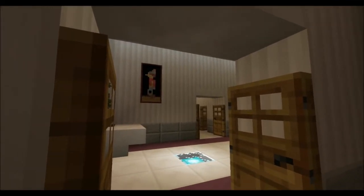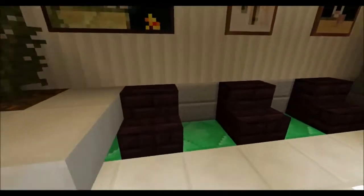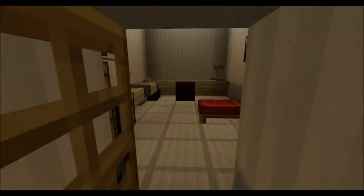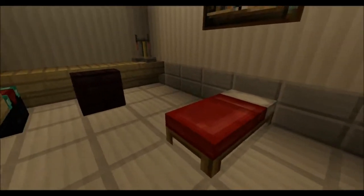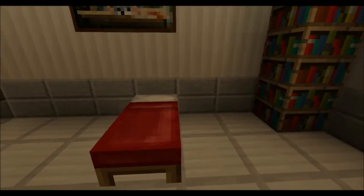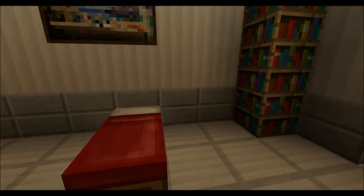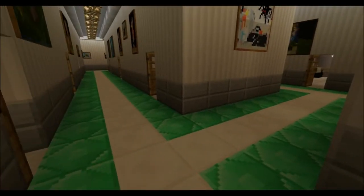This side of the building is going to be more for our operating rooms and stuff. Going back out to the clinic for now, we've got these nice little rooms here — clinic rooms. You've got your little bed there, your desks and stuff. I was trying to think of a way to do those big tall exam tables with the white paper on them, but I just went with a bed to make it easier.